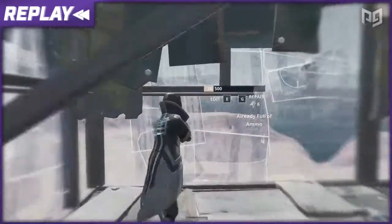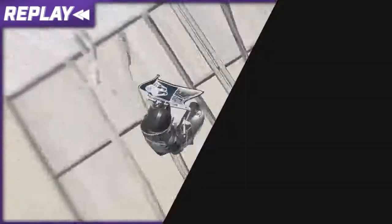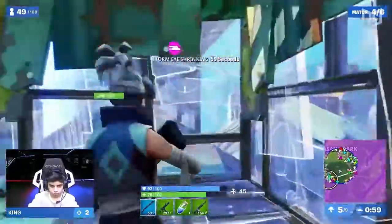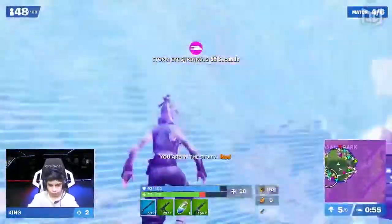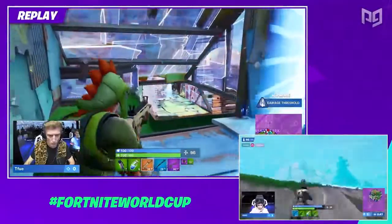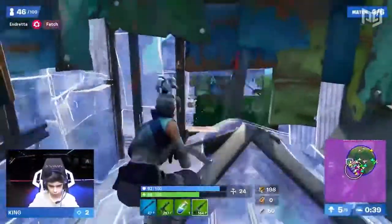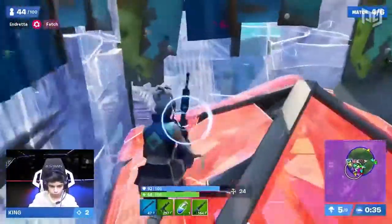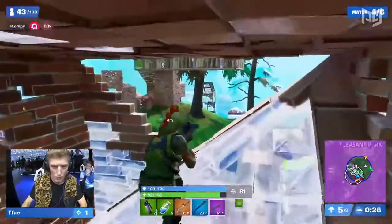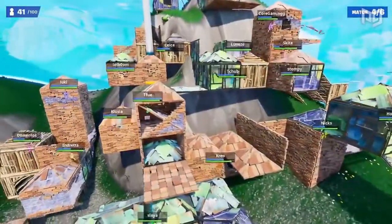Wall edits are great, but if your opponent is more than one tile away, number three on this list is right up your alley: the protected peek box. Playing around your turtle box in the mid to late game is the only way to rack up consistent points in Arena or tournament play. However, making edits to take shots from within your box leaves you vulnerable to heavy snipes and AR spam. Getting heavy sniped while peeking your one-by-one is incredibly frustrating — but this scenario is totally avoidable.